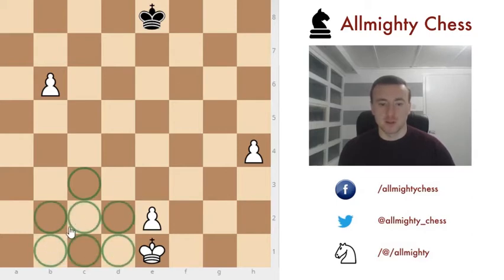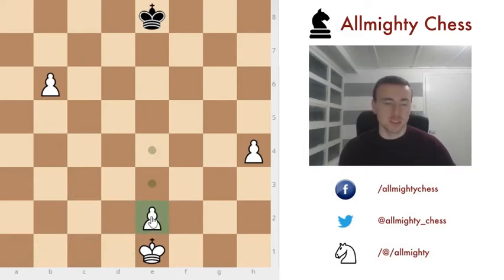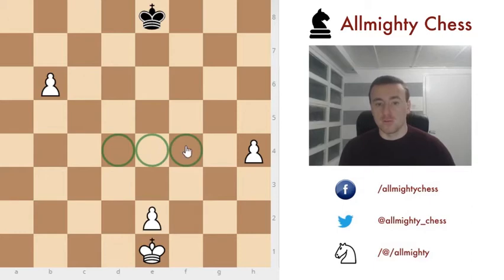The black king comes somewhere here and he can promote to a queen. For this final pawn, the same rule applies no matter where the pawn is on the 2nd, 3rd, 4th, or 5th rank. The key squares are the 3 squares which are 2 ranks up. So when he is on e2 we are talking about d4, e4 and f4, and if he was on e3 then we would be talking about d5, e5 and f5.